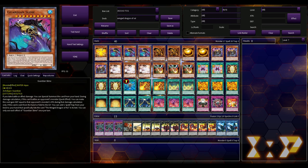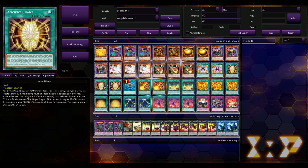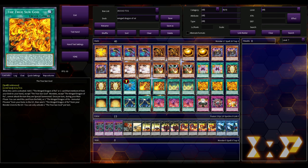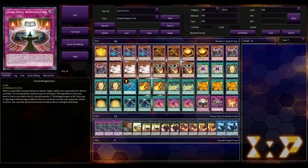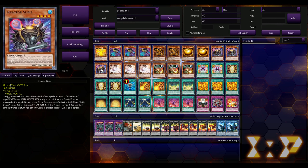We're playing three copies of Guardian Slime. If you take battle or effect damage you can special summon this card from your hand during damage calculation. On a quick effect you can make this card gain defense equal to that opponent's monster's attack during that damage calculation only. If this card is sent from the hand or field to the grave, you can add one spell or trap from your deck that specifically lists Ra in its text. You can only use each effect once per turn. So it can search you a lot of the Egyptian god pieces.